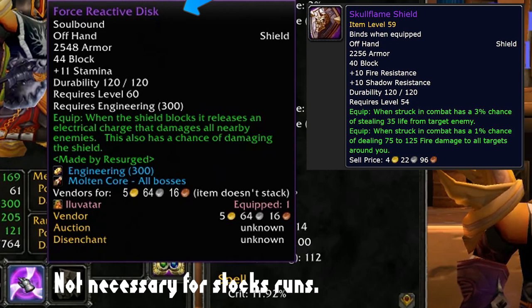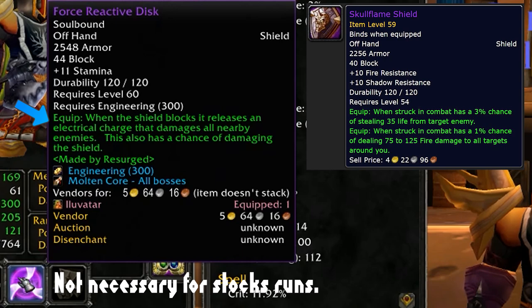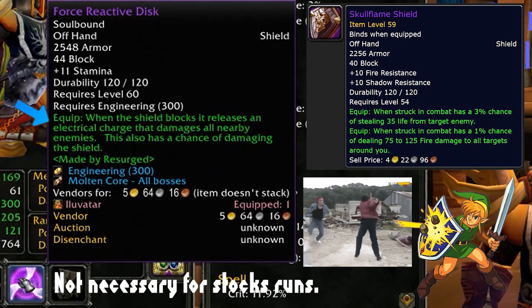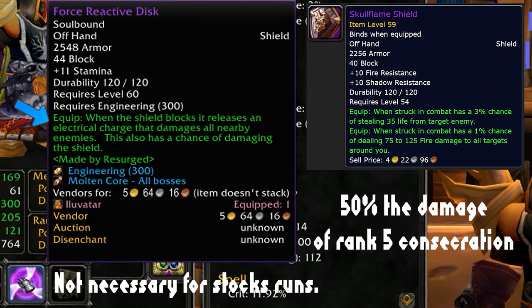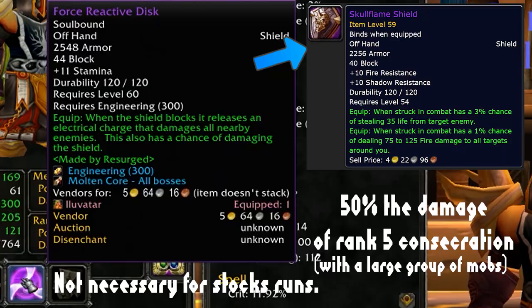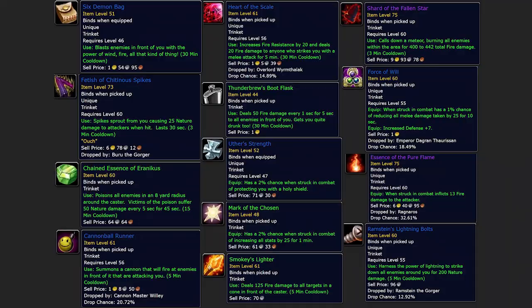The Force Reactive Disc has a little bit more armor than the Skull Flame Shield, but what's really important is the equip proc: every time you block, it releases an electric attack towards every enemy around you — like a shield spike hitting everyone. I calculated it does about 50% of the damage that Consecration does, and Consecration also stacks with spell damage, so it stacks up nonetheless. It's a really good piece, but I'd recommend getting the Skull Flame Shield first because of the lifesteal.